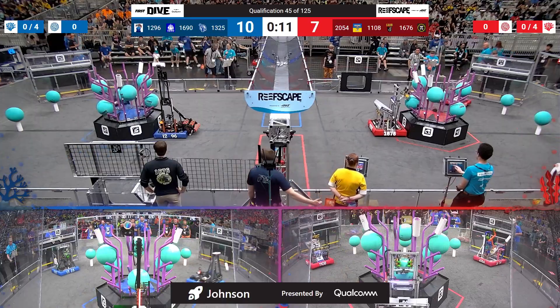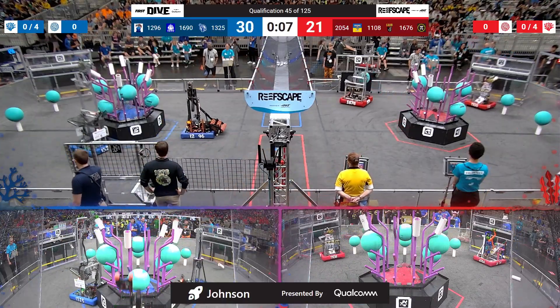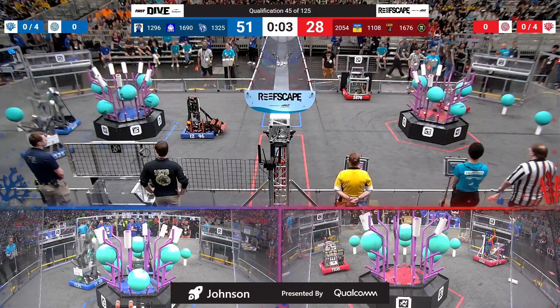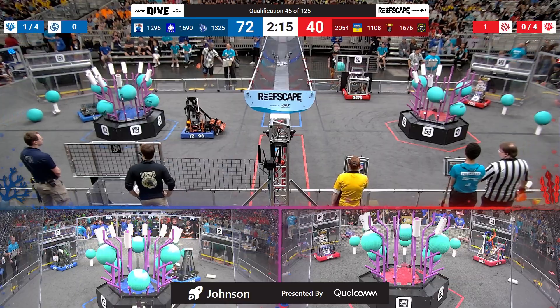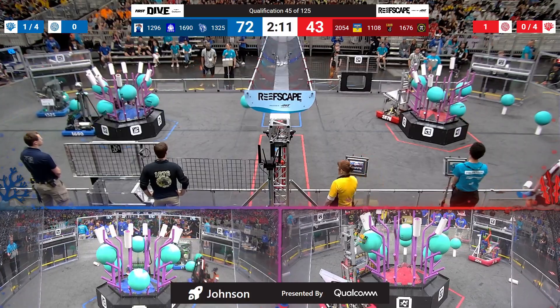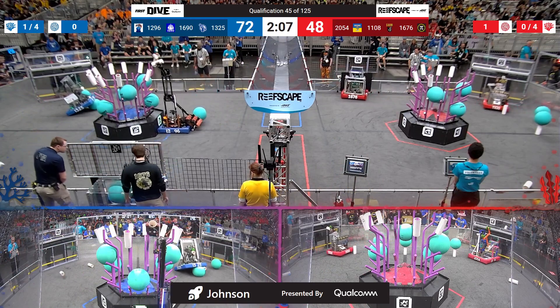As robots try to place their first coral, Red Alliance goes 3 for 3, robots back to their coral stations. Checking out over on Blue, we have got at least 6 corals scored already between the work of Orbit and Inverse Paradox. That Blue Alliance level 4 reef already almost completely filled as drivers take control, only 3 spots remaining.